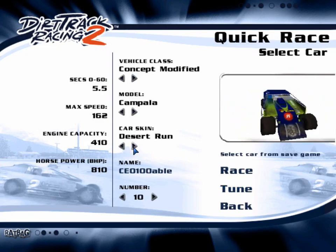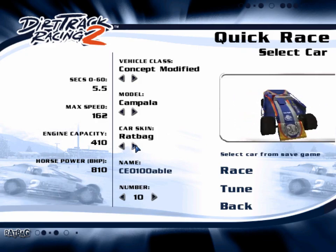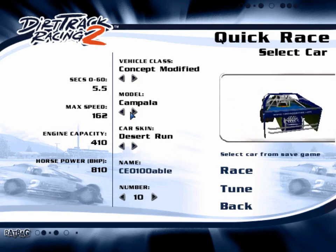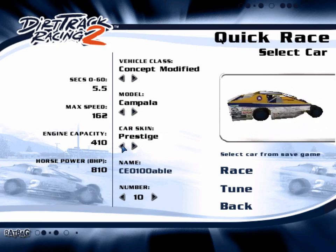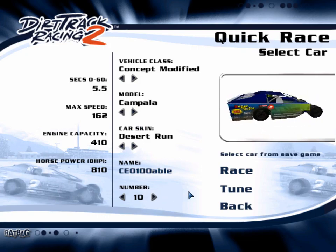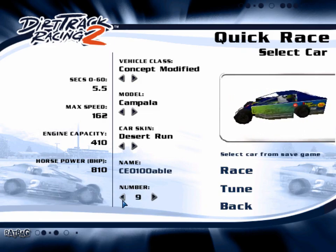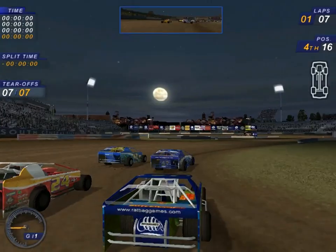In quick race mode, we'll start off with a California-based Figure 8 race track and a concept modified race car. There are different models and libraries to choose from. I might as well go with the Desert Run Library — it looks cool. And I'd like my number to be number one, because being number one is awesome.